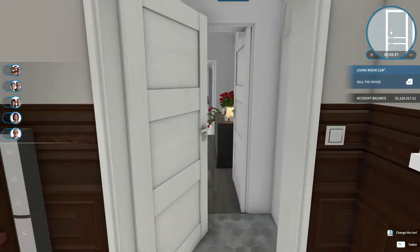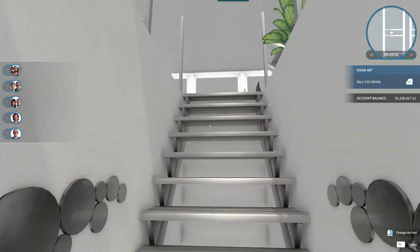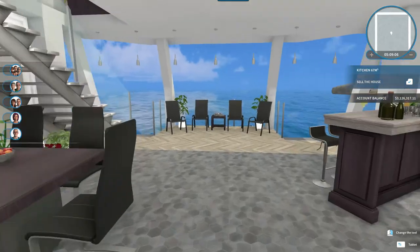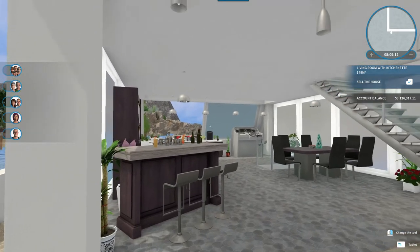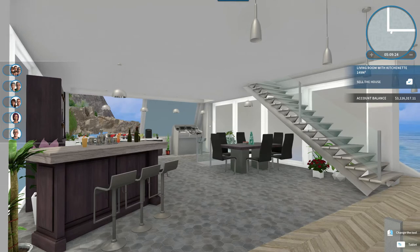So that is the two rooms down here. I believe we have seen the entire yacht. There wasn't much to do really — you had the two floors in the front and then the bedrooms downstairs: three bedrooms, three baths, and the living area downstairs. So let's go ahead and put this up for sale and see what we get.